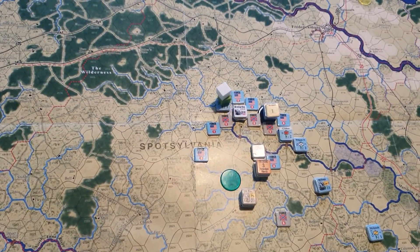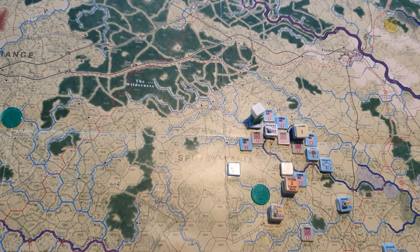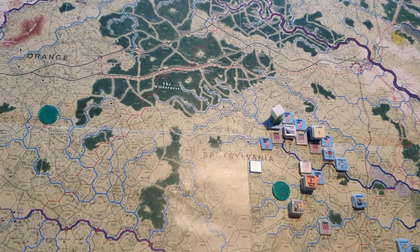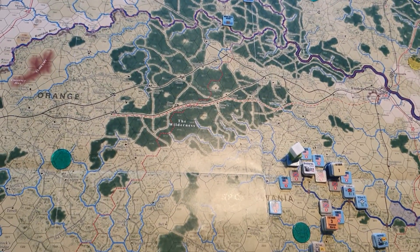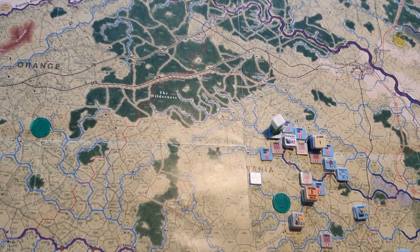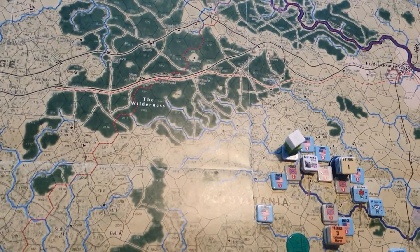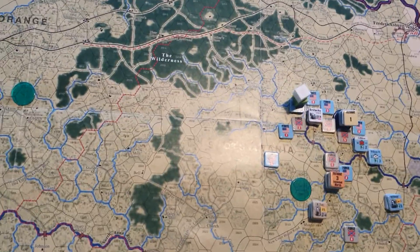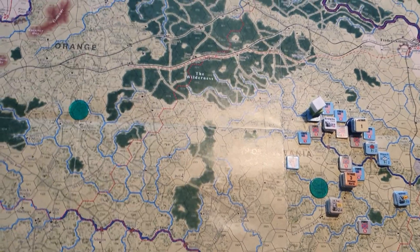There was a bit of maneuver going on around Spotsylvania Courthouse. The Union had a couple of attacks but achieved nothing — they attempted an army attack but rolled a six, which aborted the whole attack, so they lost a couple of units and achieved absolutely nothing. They are pushing around the Confederate flanks now, so the Confederates' position — I don't think they can hang on there much longer.